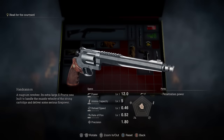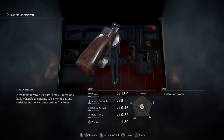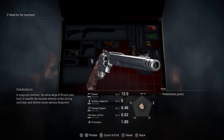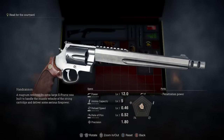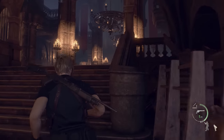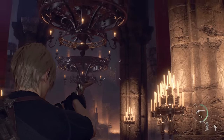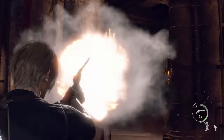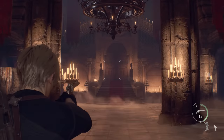Now ordinarily, the hand cannon is one of the hardest weapons in the game to get. To unlock the hand cannon, which is a revolver magnum dealing out huge damage, you'll need to beat the game on Professional Difficulty without using bonus weapons. Professional Difficulty is unlocked once you've completed one full playthrough of Resident Evil 4 on any difficulty setting. That used to be the way to unlock the hand cannon, but now that's all changed with the arrival of Mercenaries Mode.